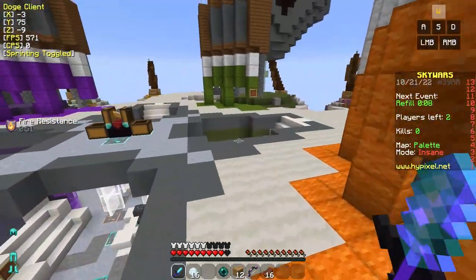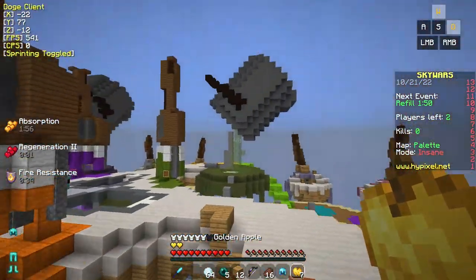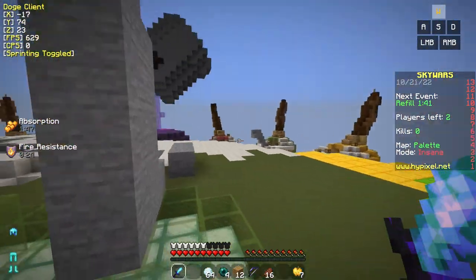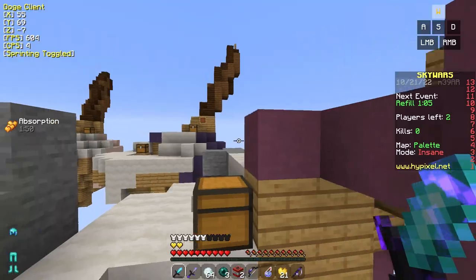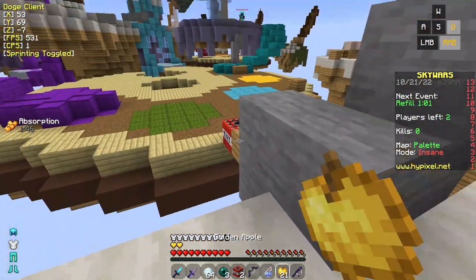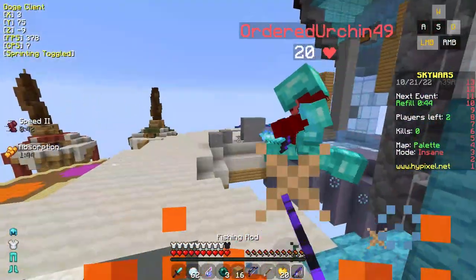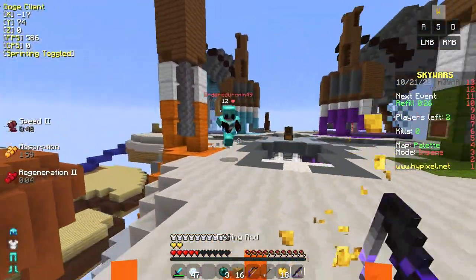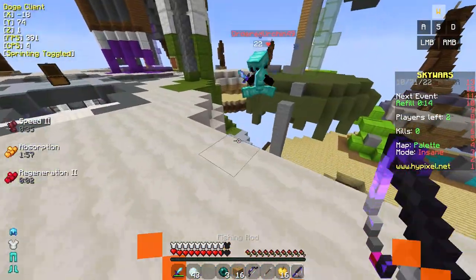We only have one enderpearl left but we've got 10 seconds — come on! We got more enderpearls. Give me a chest plate, give me a freaking chest plate. We're about to hop between islands, I need to get a chest plate ASAP. No chest plate anywhere. We got a knocked back three fishing rod though. There we go, we got one! Okay, we can win now. I'm stacked — goodbye! We just launched him across the map. He's done. We won! That was a six minute game of Skywars.